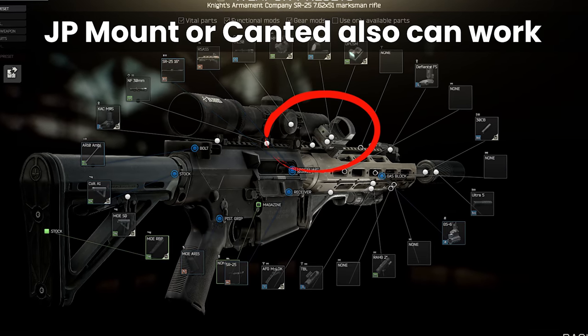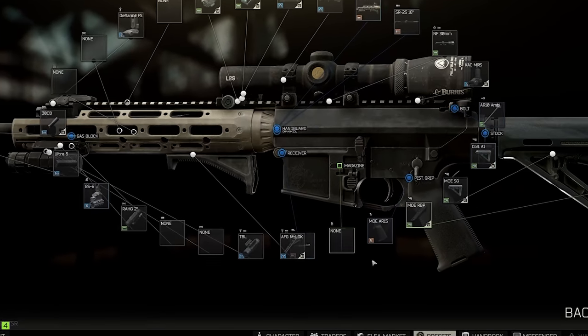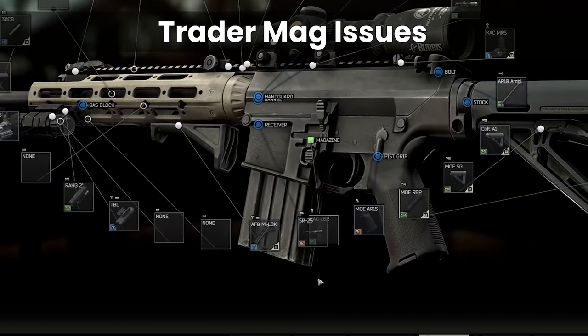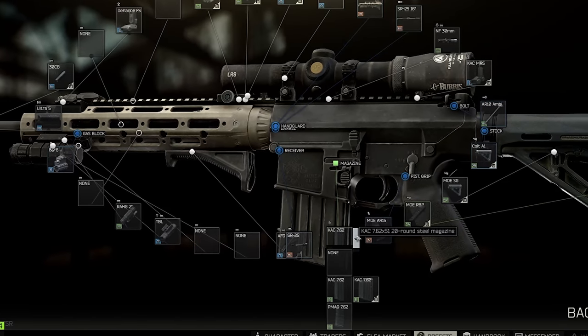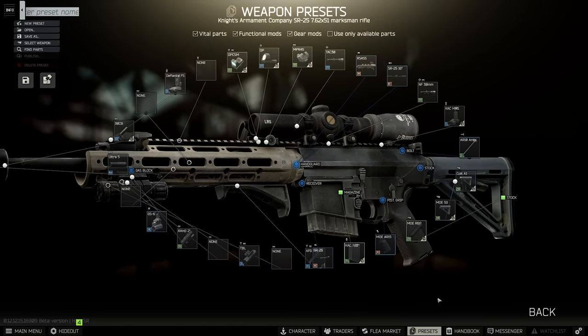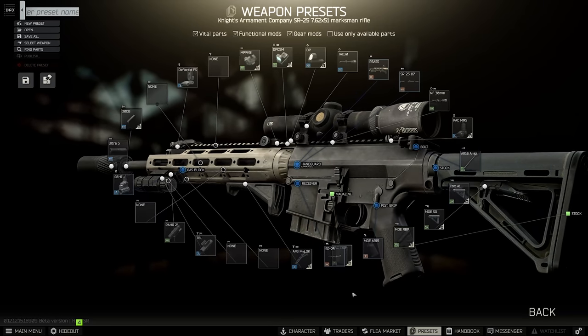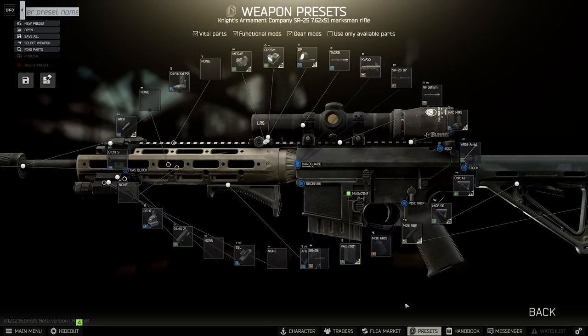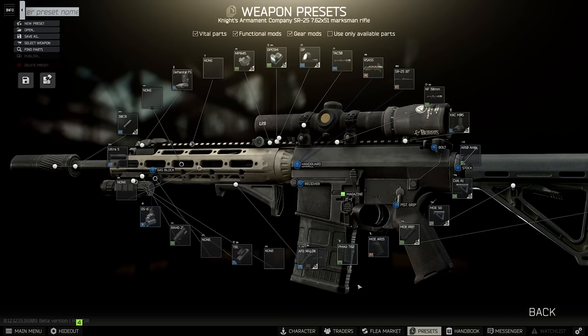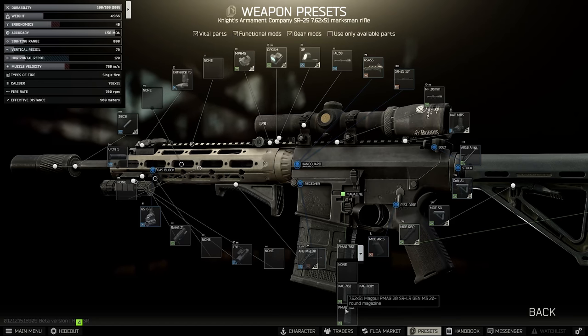Another reason why it's tricky to run the SR25 without Peacekeeper 3 is that you can't access the 20-round magazines until you get to this point — yet another reason to keep using the RFB, with its 20-rounders available on Peacekeeper 2. Prior to this, you can only buy 10-rounders for the SR on Peacekeeper 2, which is yet another blocker to moving up through the weapon progression sensibly. At Peacekeeper 4, the slightly better 20-rounder becomes available with improved ergonomics by one point. For $33 rather than $23, it's inexpensive at just over 1k rubles more per magazine.